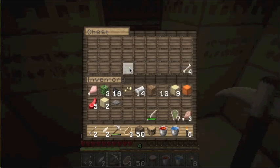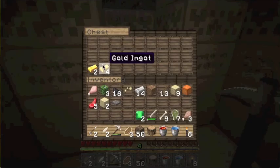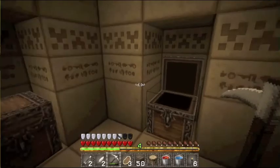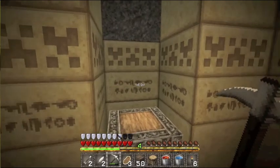Iron, iron, zombie flesh, bone. Emerald! Oh yeah, we got some emeralds today. Diamond, please! No! Bad — you're supposed to have diamonds. Ugh.